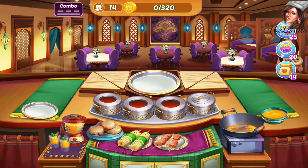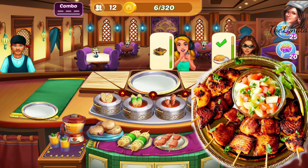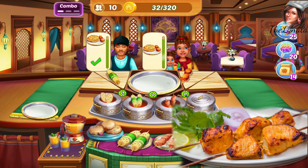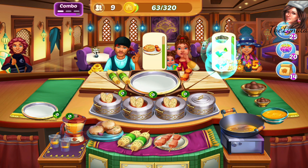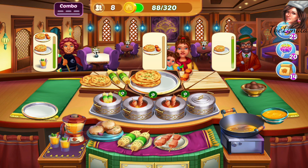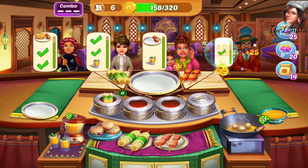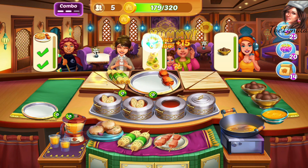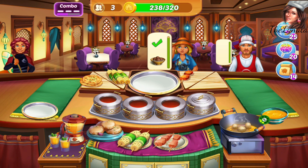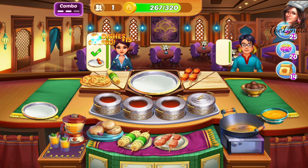Let's play level 16 and I'll show you what I'm talking about. Here is the Fish Tikka, and the Naan Bread — look at it, it's so beautiful! It's so, so complicated now, but I like it. The way it is hard — hard is what I love.